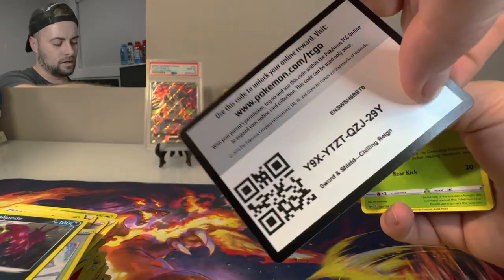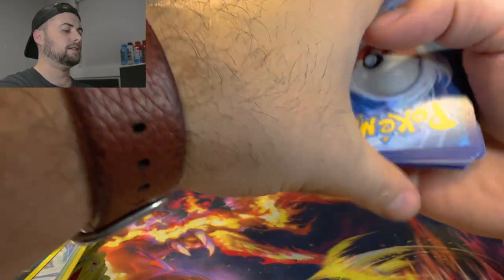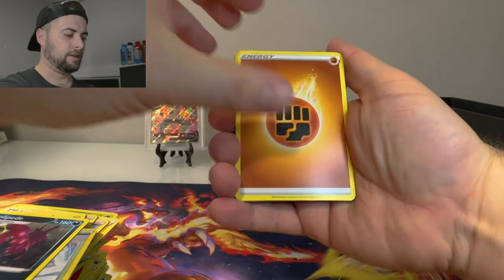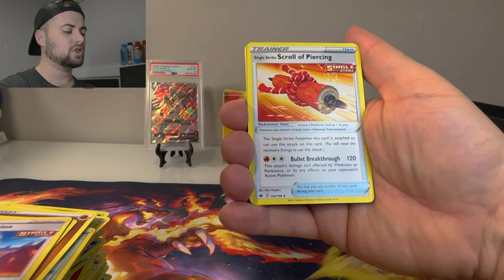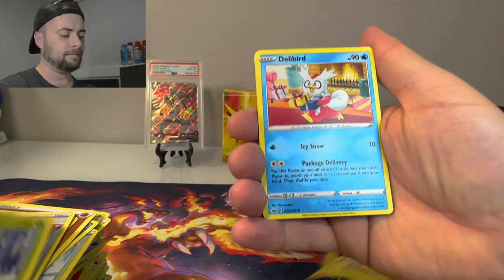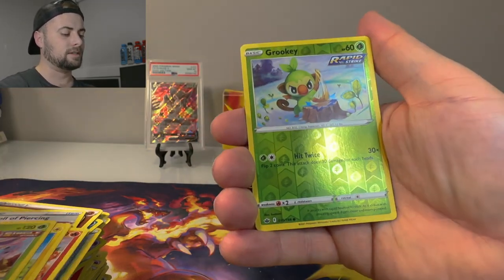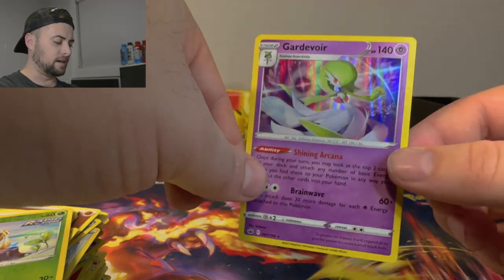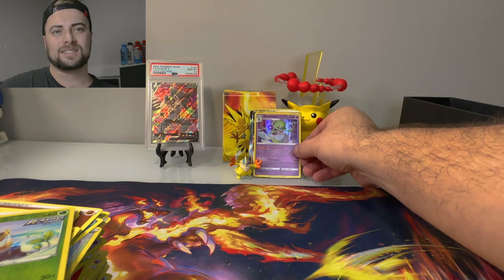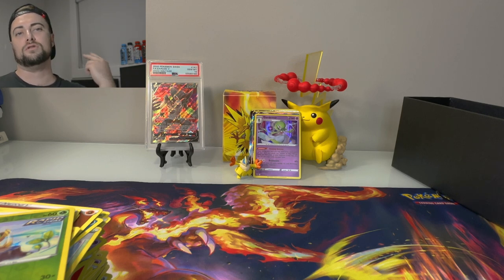Galarian Zapdos pack — there's the code. Fighting energy, Cocoon, Karen's Conviction, Single Strike Scroll of Piercing, Deerling, Delibird, Larvesta, Mareep, Heracross, Grookey reverse — and a holo Gardevoir. Not a bad way to end the box! Thanks so much for watching this mystery box video. If you liked this video, watch another one, don't forget to subscribe, and we'll see you in another video soon. Peace!